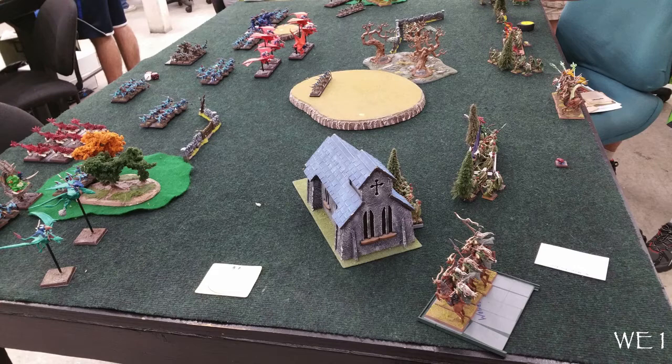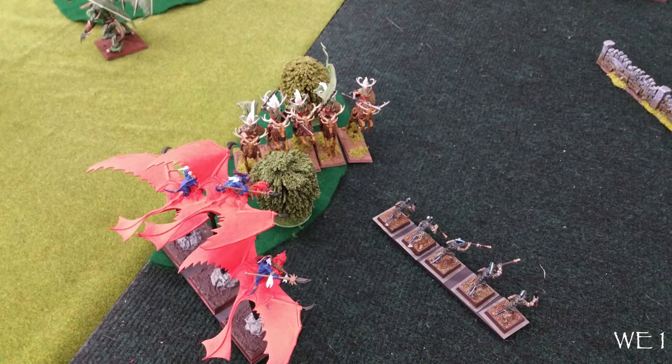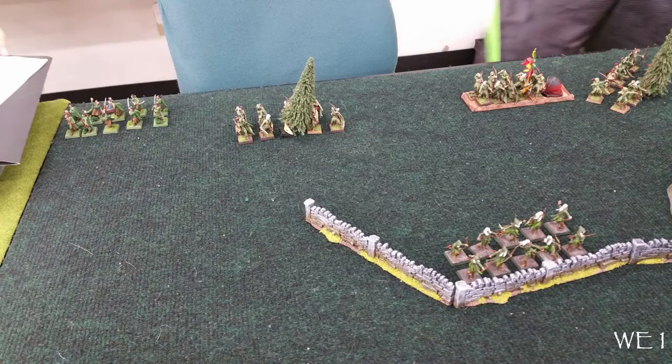The Sister of the Thorn unit moves right up to the table edge and pretty much stays there the whole game. The unit of Wild Riders on the left flank moves to set up some charge arcs — they had vanguarded so they couldn't charge this turn. I plan on flying over them and then chaffing them up. The rest of his units move back. That unit I've marked for death in the back left corner isn't as far back as he can get them. There's a lot of shooting I have to get through — look at all those archers.